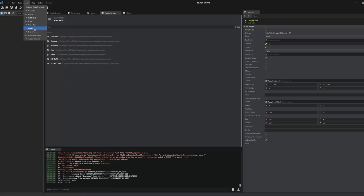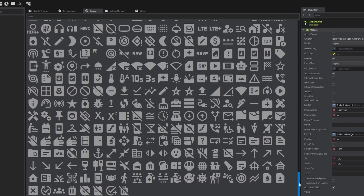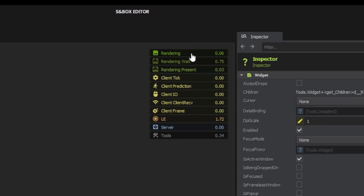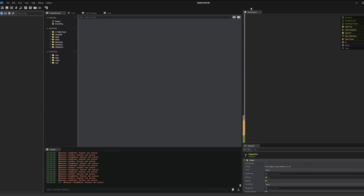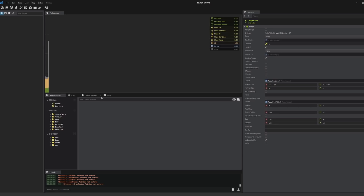There's a bunch of new tabs up here too. We can see there's an icons tab, which shows you all the available icons you can use in the game or in the menu. There's also a performance graph showing all the different utilizations: rendering, render weight, a bunch of client stuff, and UI server. You can move all these tabs around by clicking and dragging them, so if you wanted your performance graph on the top, you can do that — although that might not be the most optimal use of screen space.